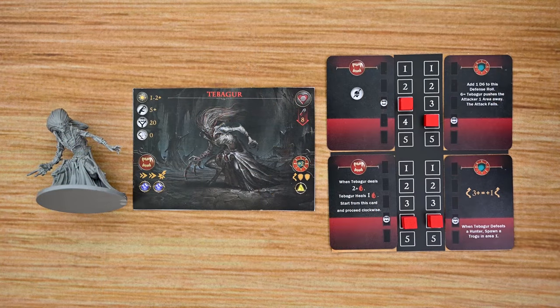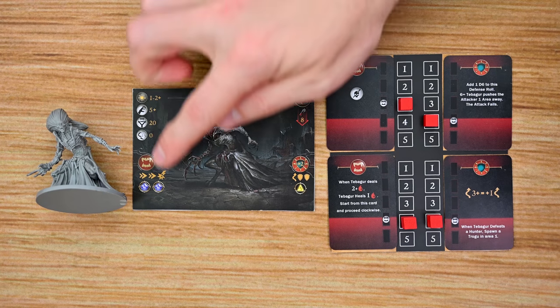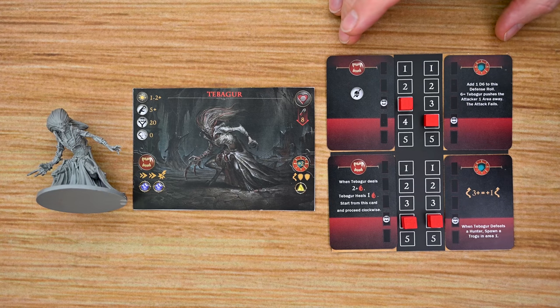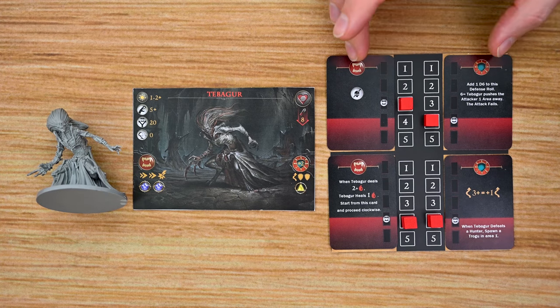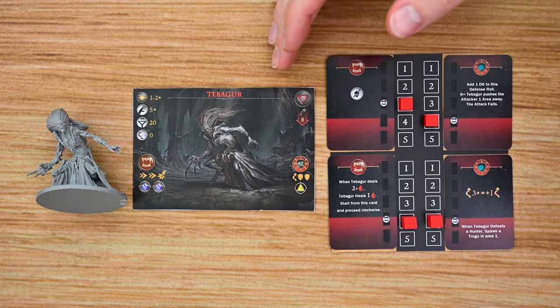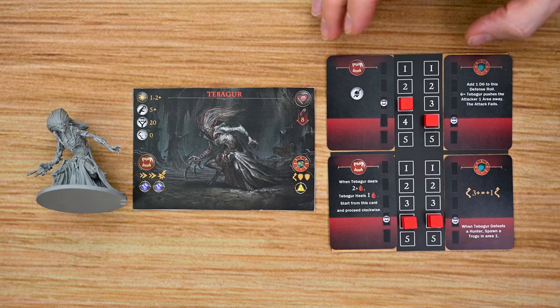The final enemy type is the elder vampire — these are your boss-level enemies and are truly terrifying to bring down. Each one has their own stat card listing all their different stats and attack types, and they also have a separate set of cards outlining all of their special abilities and powers. Each one of these is going to have a number of hit points, and in order to eliminate the elder vampire you must defeat all four of its cards — and each elder vampire is going to work a little bit differently.